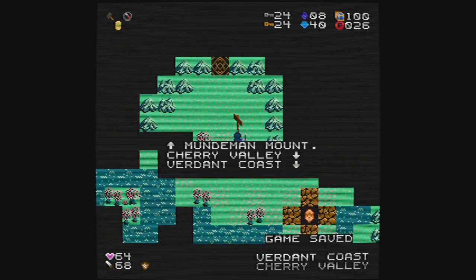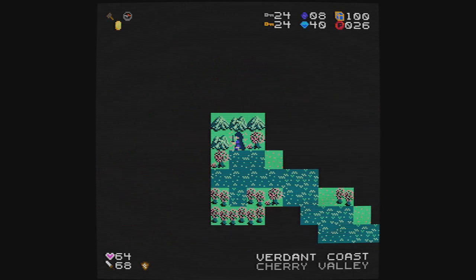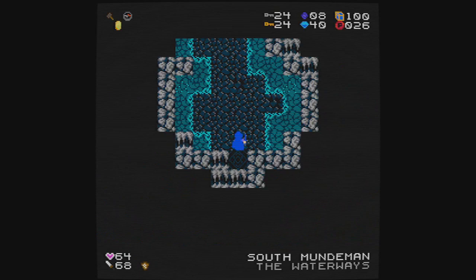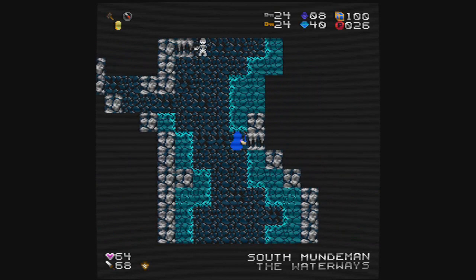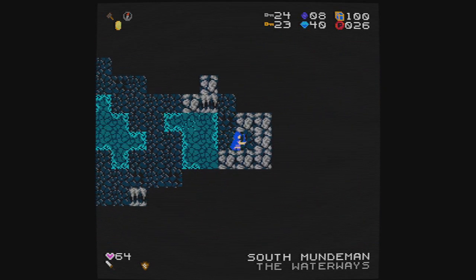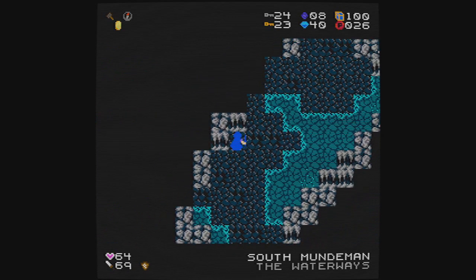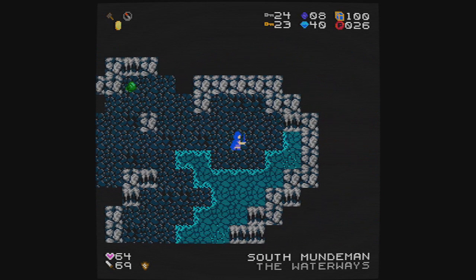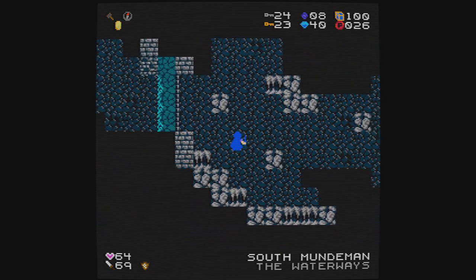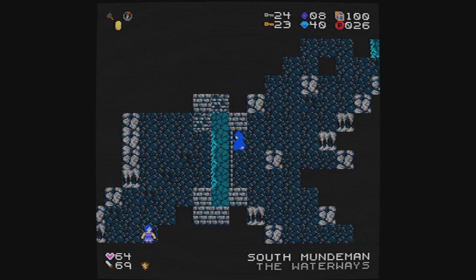We'll save the game — Mundabin Mountain, Cherry Valley, Burden Coast. This does appear to be a dead end right here. This is South Mundabin, the waterways again, so this is typically an easy area. There's a sword here that I hadn't gotten, perhaps because I was reluctant to spend gold keys. In the past they seemed like more of a precious resource than they do today. This is kind of a noteworthy-looking little bridge of water here.